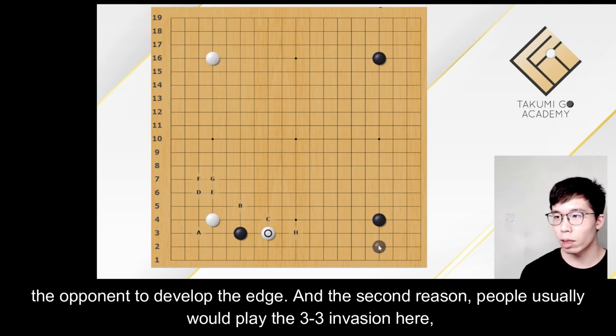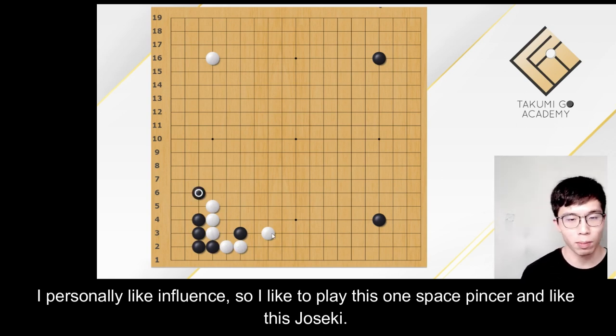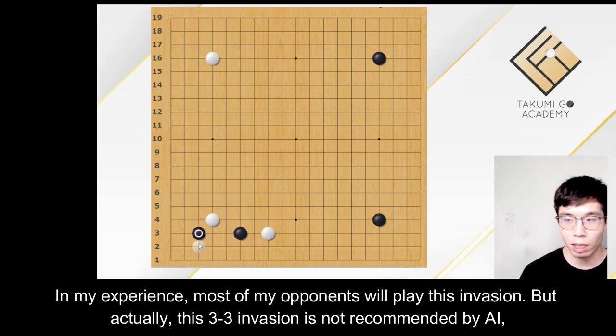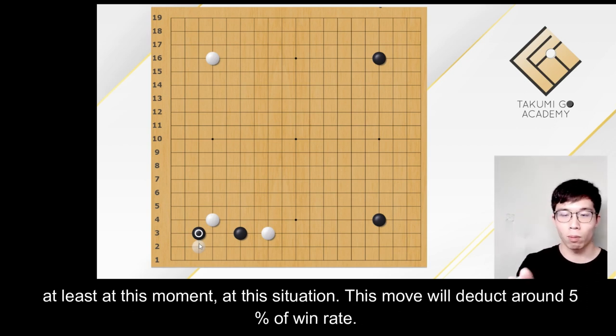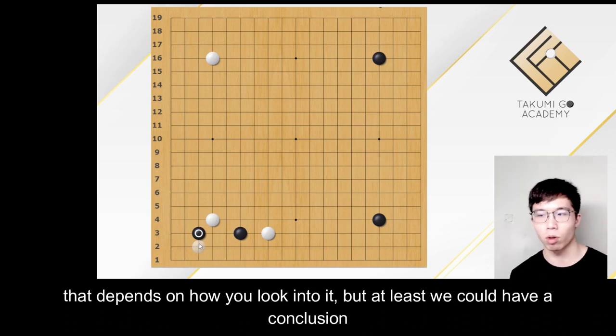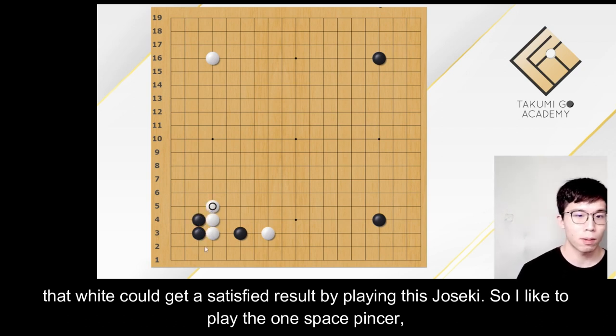The second reason: people usually will play the 3-3 invasion here, and I could easily get influence from this Joseki. I personally like influence, so I like to play this one space pincer and this Joseki. In my experience, most of my opponents will play this invasion. But actually, this 3-3 invasion is not recommended by AI, at least at this moment in this situation. This move will reduce around 5% of win rate. You may argue it's not a big number, or you may think it's a big number — that depends on how you look at it. But at least we can conclude that White could get a satisfying result by playing this Joseki.